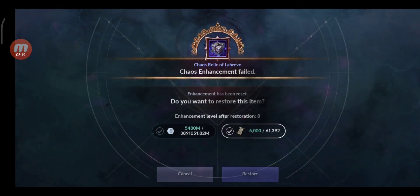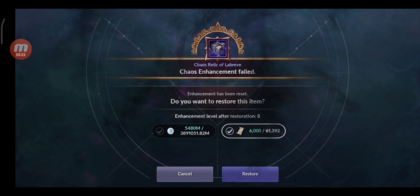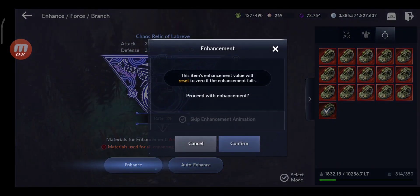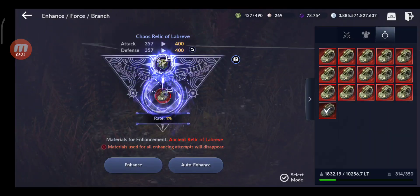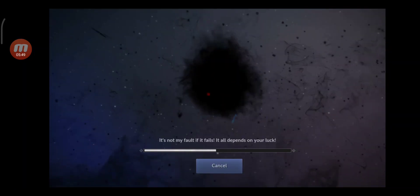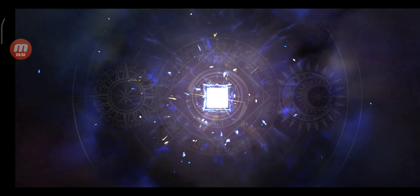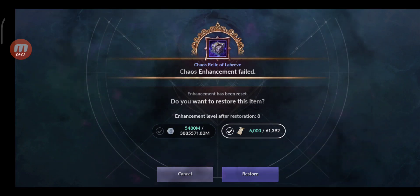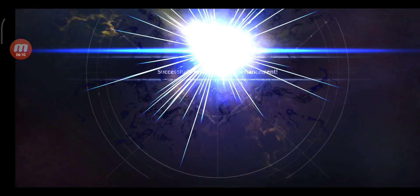It's a fail, and it costs 38 billion — wait, that's a lot. So if you do 100 attempts, that's 3.8 trillion — oh my. Actually, sorry — I'm a bit confused. That's how much silver I have. It's actually 0.4 billion per attempt. So to do 100 attempts you need...